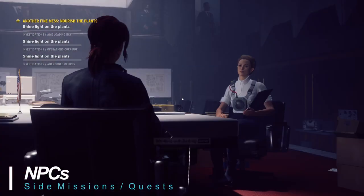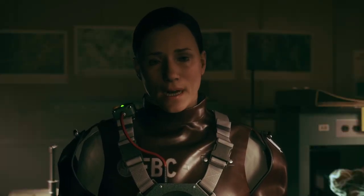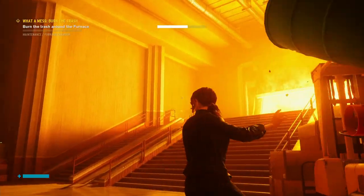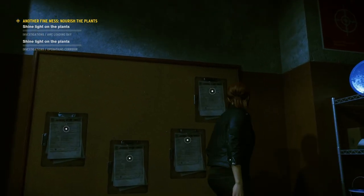NPCs are a great source of extra content and ability points. Check with Emily in Central Executive, Arish in the maintenance sector, Dr. Underhill in her lab below Central Research, Dr. Langston near the Panopticon, and Adi the janitor in maintenance. His 'What a Mess' series of missions in particular provides a large number of ability points, so check those out. You can also check the notice board in his office.